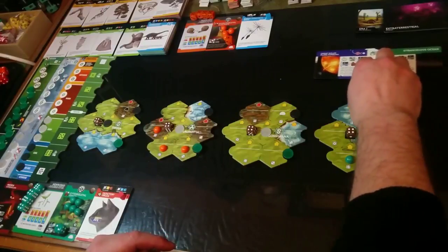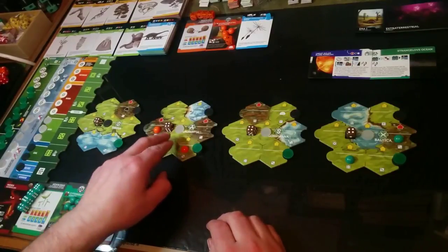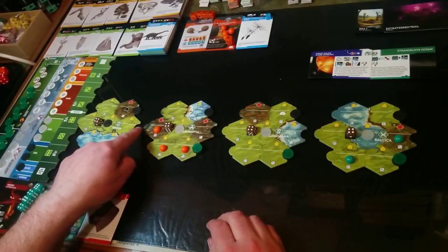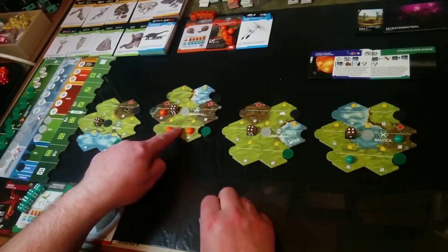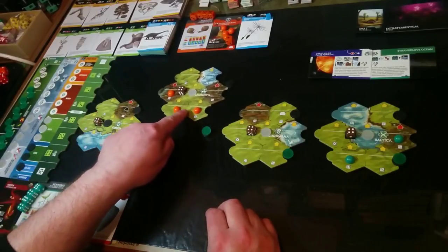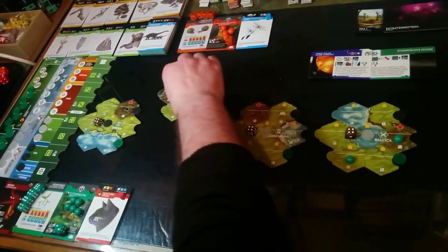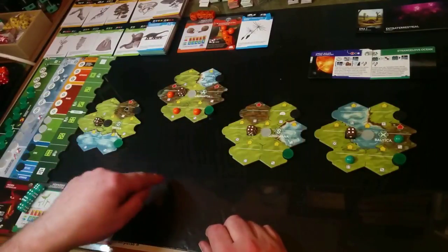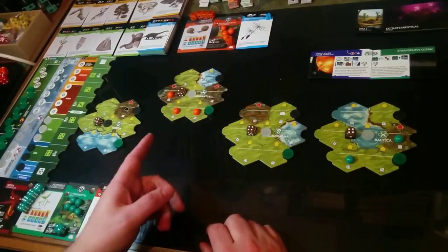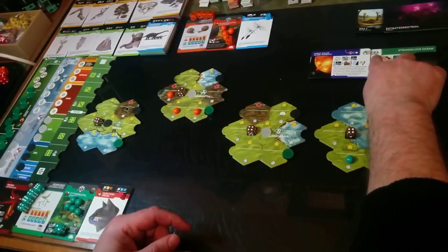I'll put them there so you can see them, but this continent is going to move up two places. These notches match up — that's one place to there, and then that matches there for another place. Put those back and that becomes a two. Lovely, that continent has moved up.